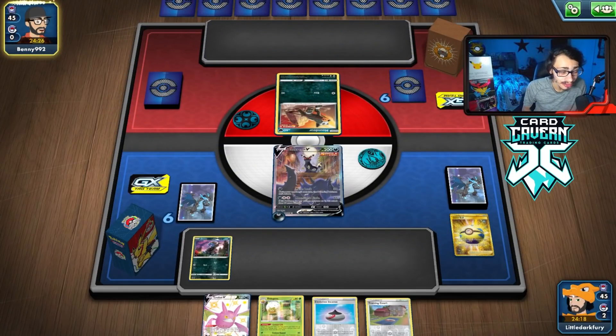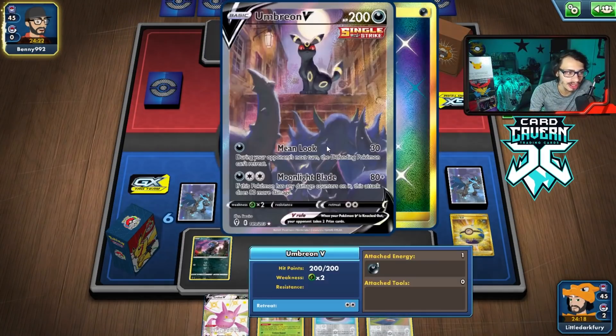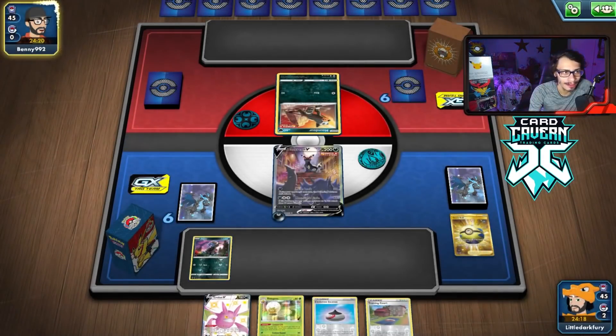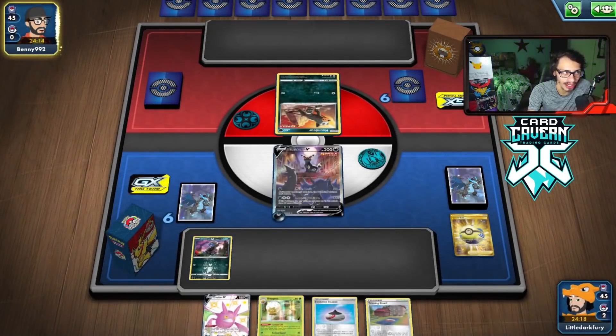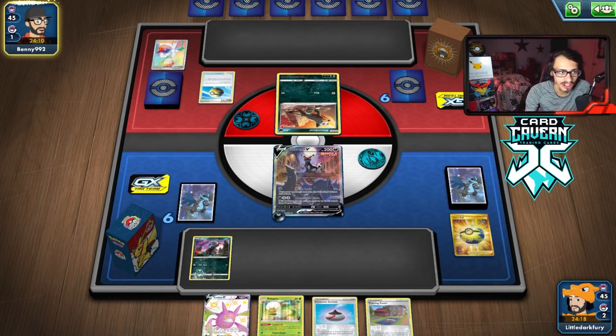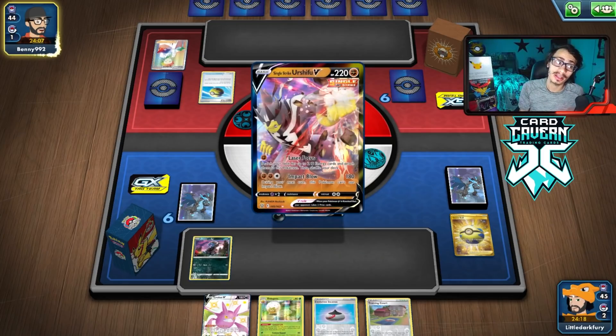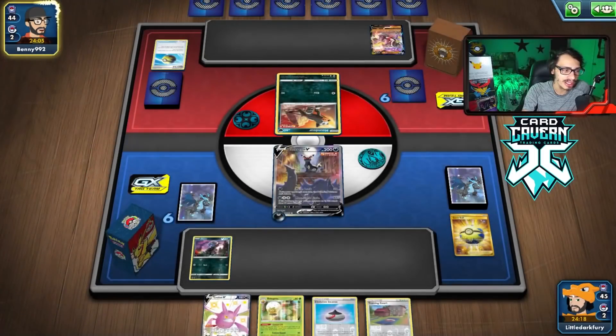We got Marnie — that could be useful. We have potentially a Rare Candy Hydreigon in hand. We can actually Mean Look here, though that doesn't do much. We only get two energy on the other Hydreigon, so we can just attach to it, or Raihan to it. Urshifu was beatable — we just plow through them with the Hydreigon if all goes well.